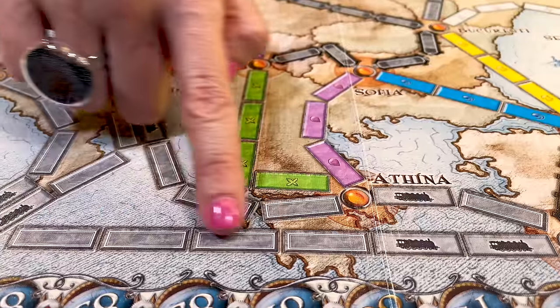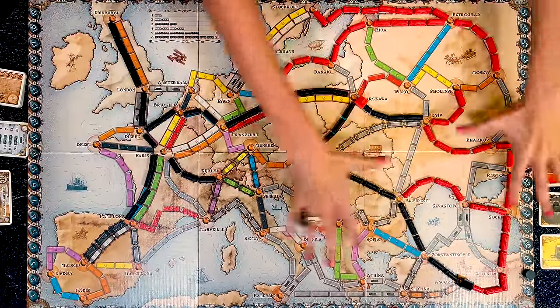Ticket to Ride Europe takes a little bit longer to learn than the North America edition as you now learn to build train stations, use ferries and cross dark tunnels. It makes the game even more competitive but the overall goal of the game is the same, to claim the most railway routes across Europe.